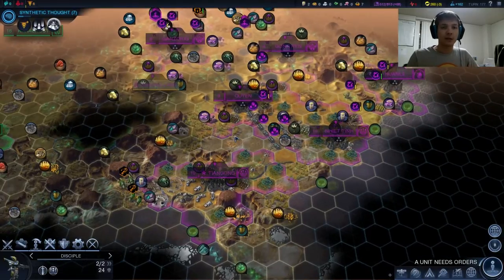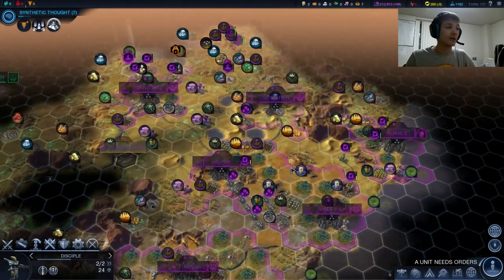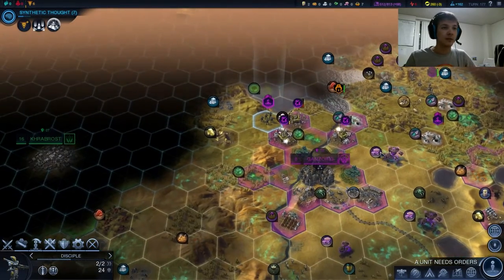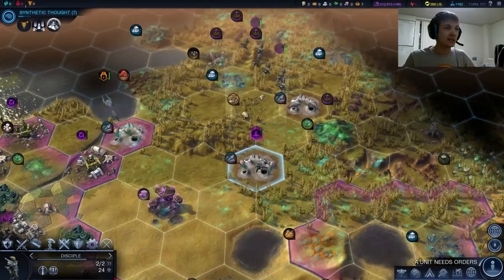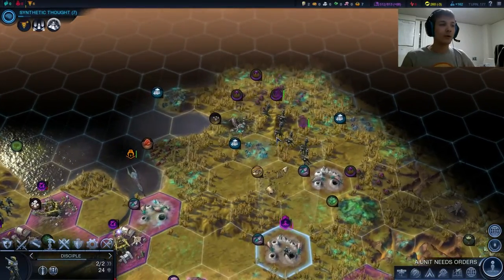Hey guys, what is going on? This is Larknok1 and welcome back to part 12 of my Let's Play for Civilization Beyond Earth. So last time we dealt with some aliens, we finally cleared them out. We're trying to get our guys back to safety, we're exploring a bit, and we found a spot that we think we want to put another city in.